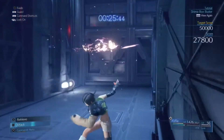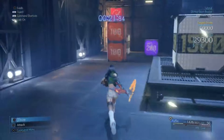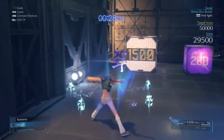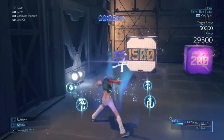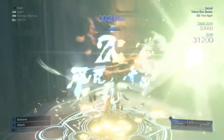You want to switch over to your magic again. We've got a white one here — spam magic and then use Windstorm. Then over to these orange ones, and again magic for the purple one. Spam a bit, then build up that ATB bar so you can get a Windstorm off.